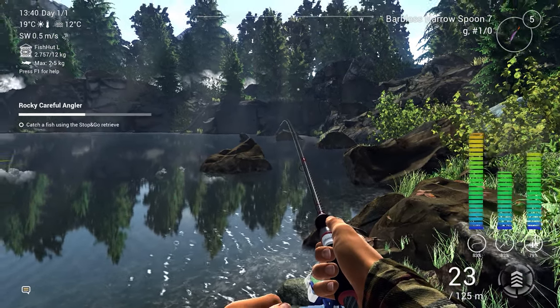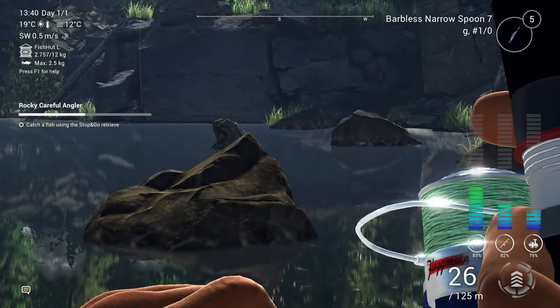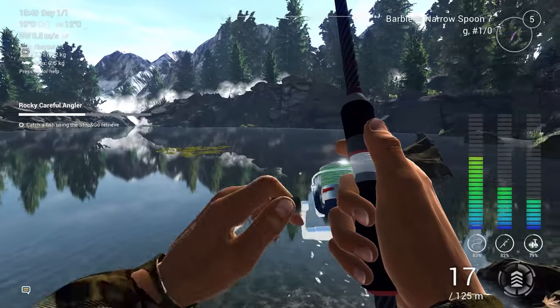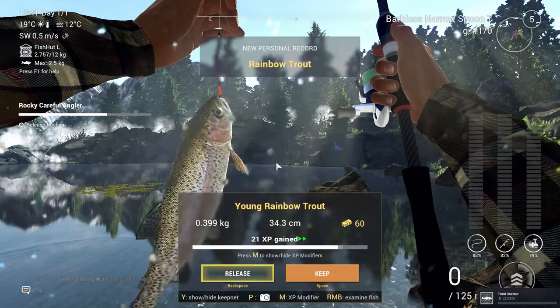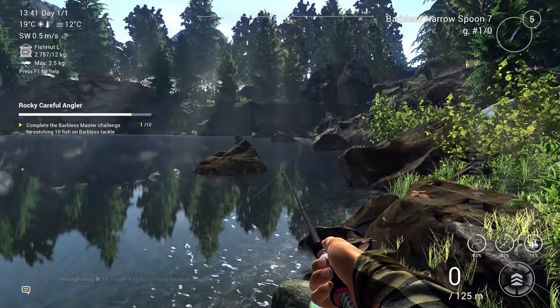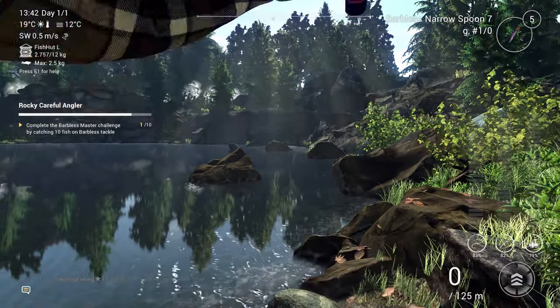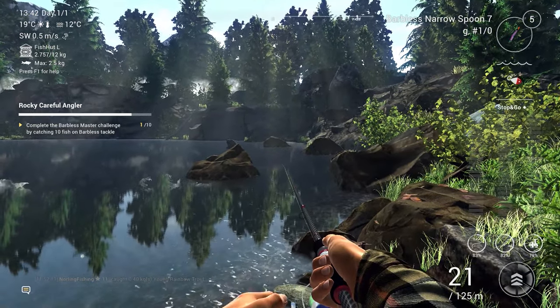Nothing too big, so it should be fairly easy to get in — and yes, it's a young Rainbow Trout. Release this fish and we're almost done with the challenge. We only need to catch 10 fish in total, so nine more to go. Getting nine fish with the stop-and-go method is easy — just do this and you should have it done in about 10 minutes.